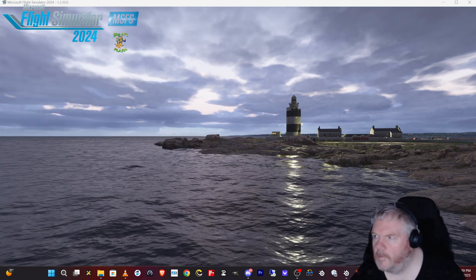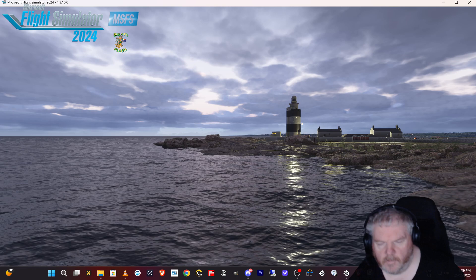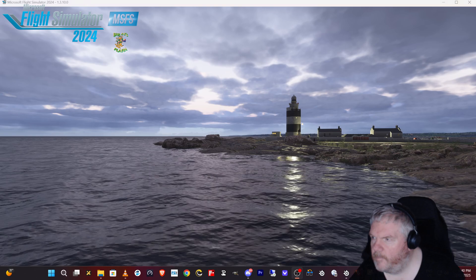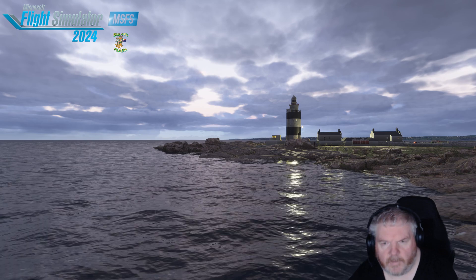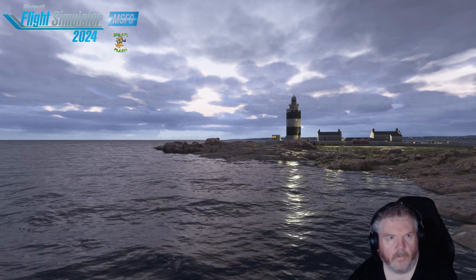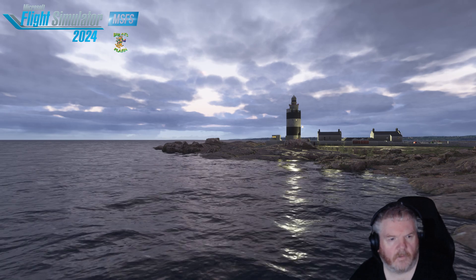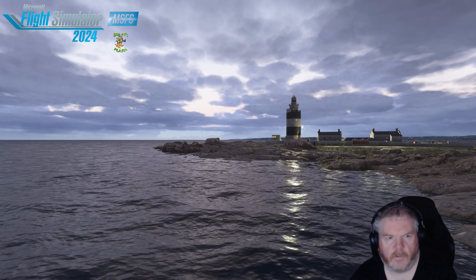So what I'm going to do is go to the NVIDIA filters. You switch back to the sim and press left Alt and F3 — that should pop up with the NVIDIA filters. This is where you can adjust all the different colors and settings to get the sim looking even better and less washed out.